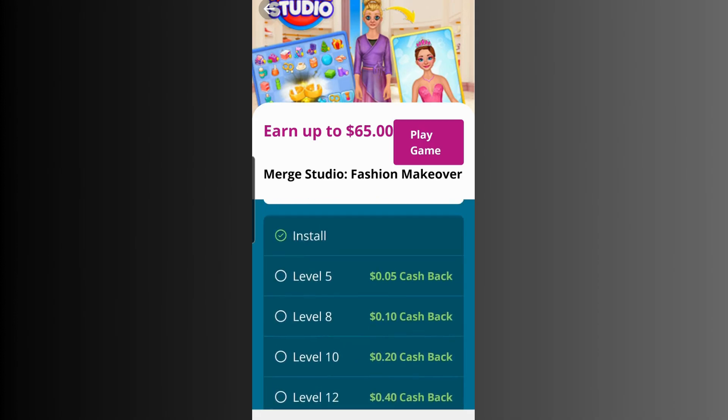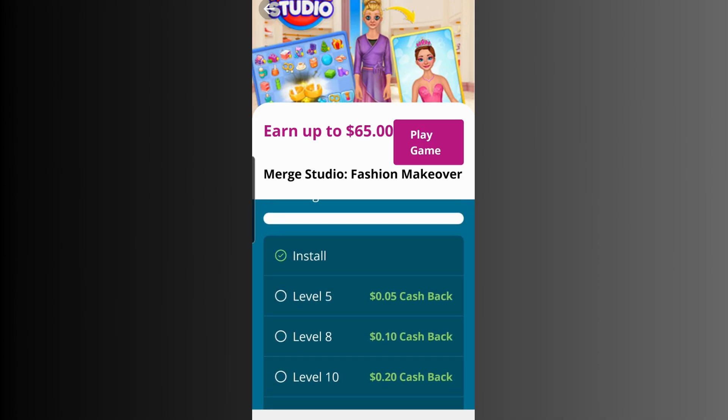This is a two-for-one deal — meaning I will install Merge Studio and get paid by InboxDollars, and Misplay also has Merge Studio. So as I play, I will earn GSP points in Misplay. When you get enough GSP, you can redeem it into gift cards including PayPal. And with InboxDollars, you get dollars and cents. All right, let's continue.